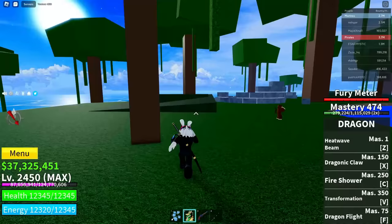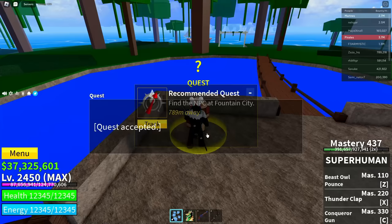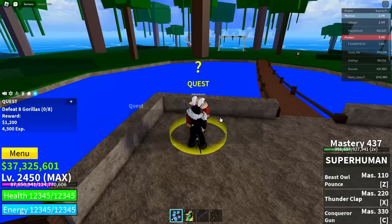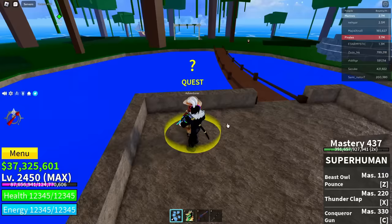After defeating an NPC, go into the Adventurer again and click on every single quest and abandon them all. Click 'Track,' then 'Confirm,' then 'Abandon' for the Gorilla — confirm and abandon. Then track the Gorilla King, confirm and abandon, just like this.